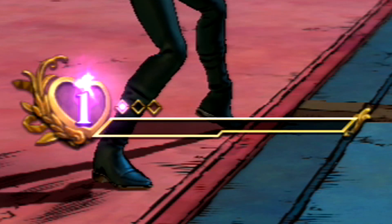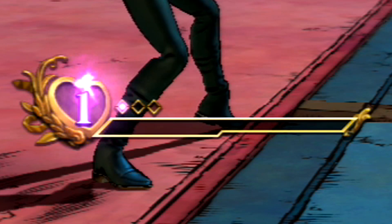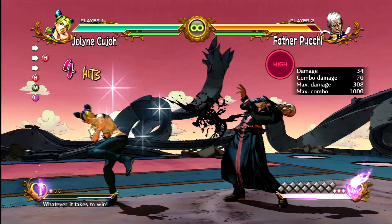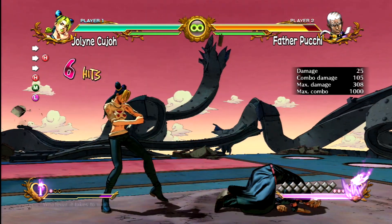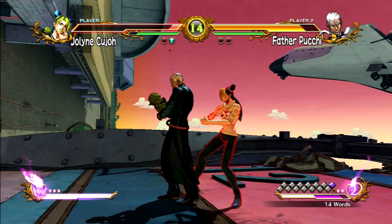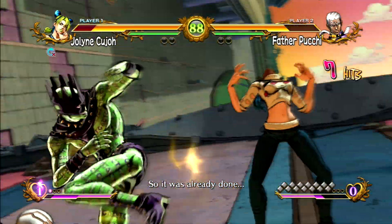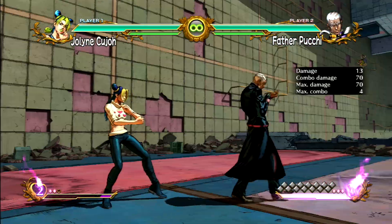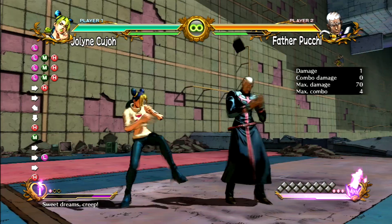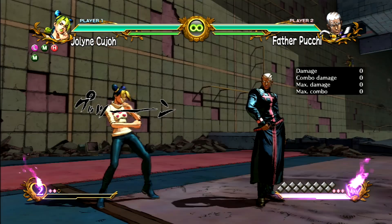The bar at the bottom of your character's screen with the heart and the number inside is the Heart Heat Gauge. Gaining the bar meter is done by successfully landing attacks on your opponent, in addition to taking damage and blocking. This bar allows your character to use various special attacks, cancel attacks, and perform HHA and GHA moves. All characters, for the cost of one bar, can reset back to a neutral position — mechanically known as Puts and Cancel, or PC for short.